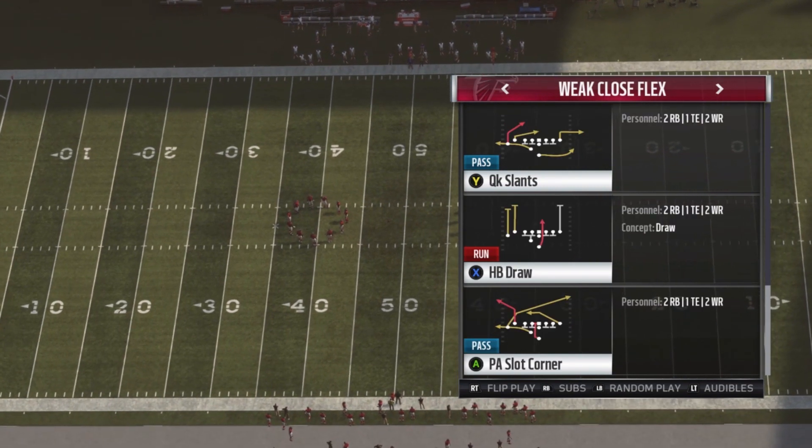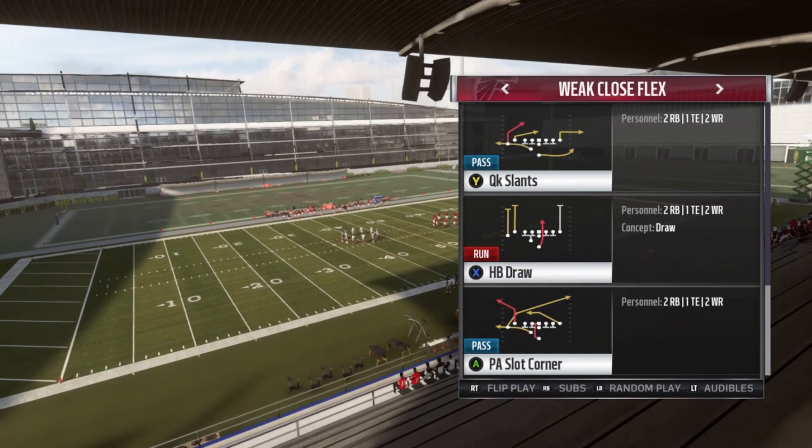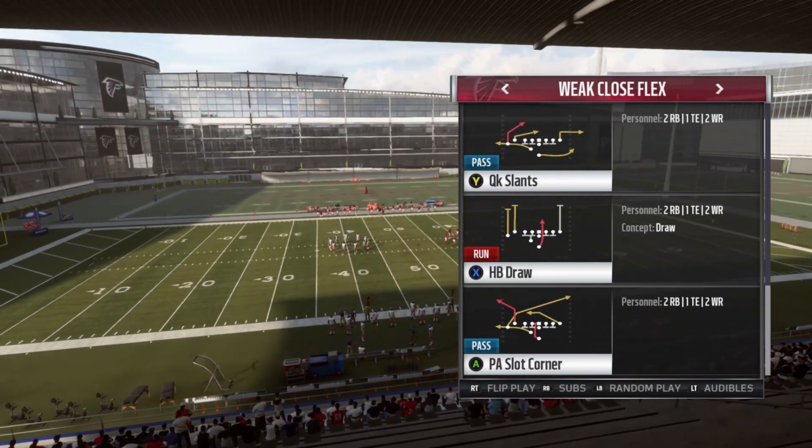The play is going to be PA Slot Corner. You can tell right here that we have a crossing route and a corner route. You can just tell by the player that this play is actually going to be really good.